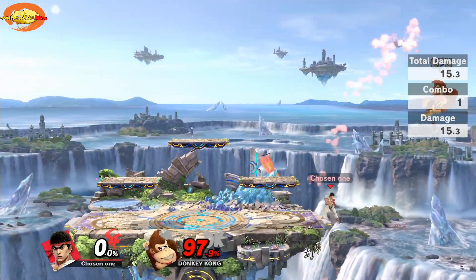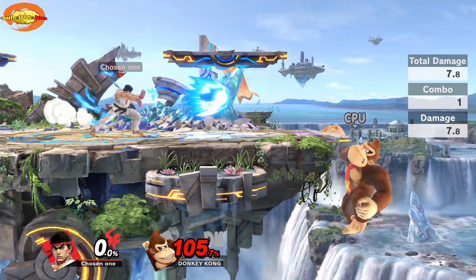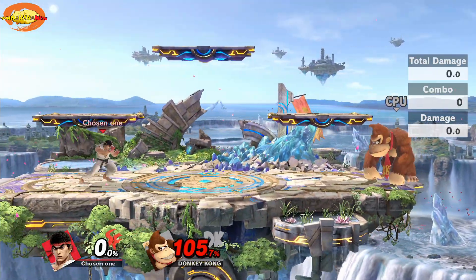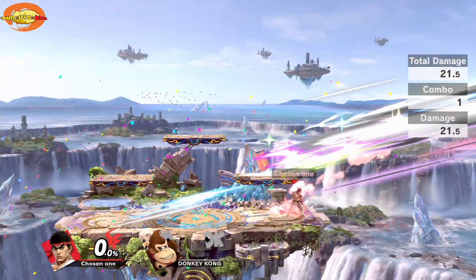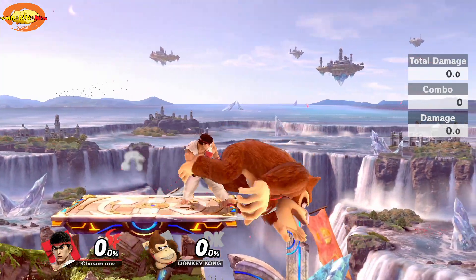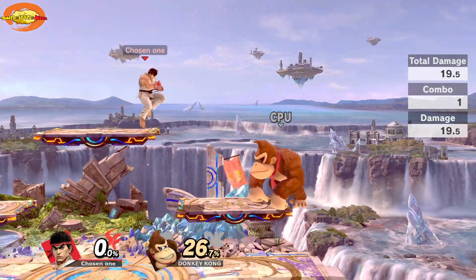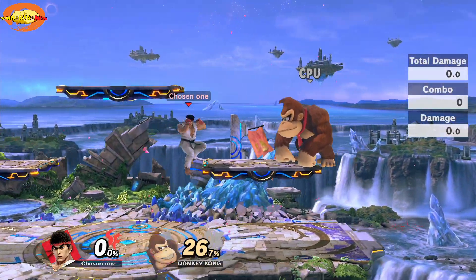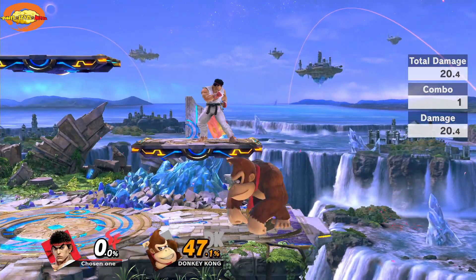You get a little extra damage with the command input and you can do different things — stop it, combo into other stuff. The best approach is to use both styles: mix your Smash Bros. gameplay with your Street Fighter gameplay together. Let's get into the counter punch — down and B does 20 damage, leaves them stunned, and you can follow that up with a heavy hit.